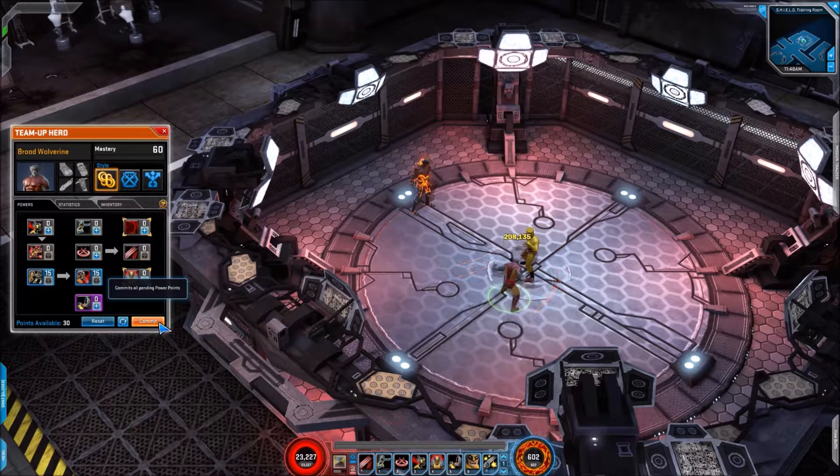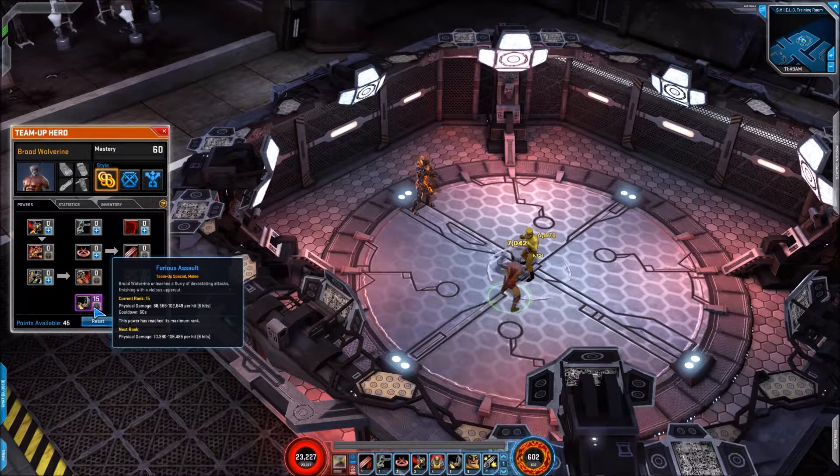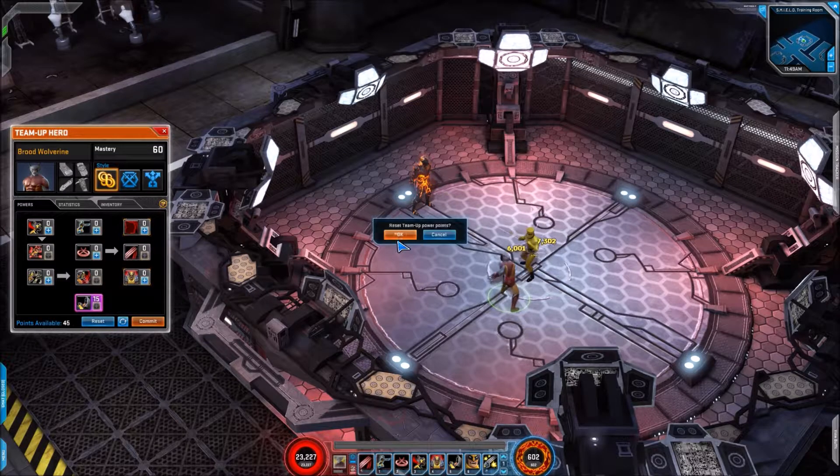Let's activate it just so we can see it — there we go, simple enough again. Then we have his signature move, just six hits, and there we go. Now the tooltip does say 60 seconds, but thankfully it is only 30 seconds — that appears to be a common tooltip error with some heroes. I noticed this with Domino last night; it said 60 seconds but it was in fact 30.